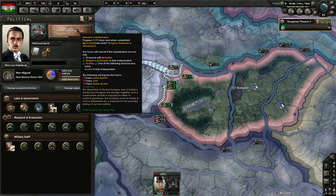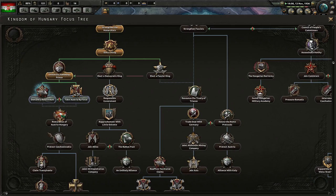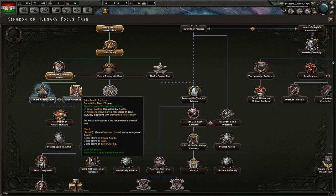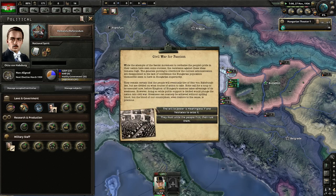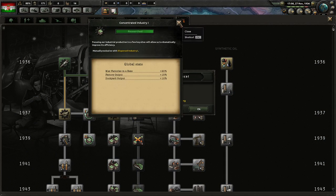The dissolution of Austria-Hungary was a mistake — Austria and Hungary are stronger together. The Austrians must be made to hold a referendum on a proposal for the peaceful joining of our two nations. For the Restoration of Austria-Hungary, we have to control Upper Austria, Tyrol, and Lower Austria. We gain claims through that branch.